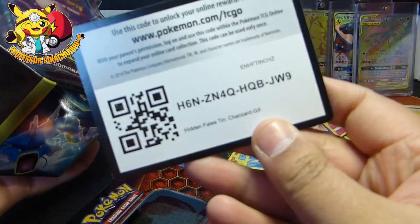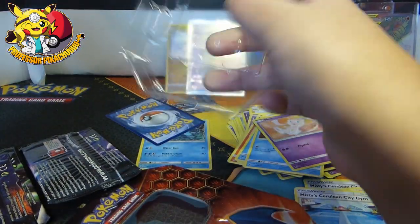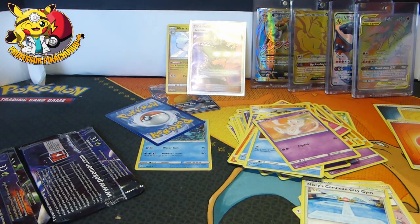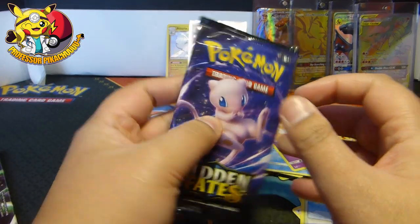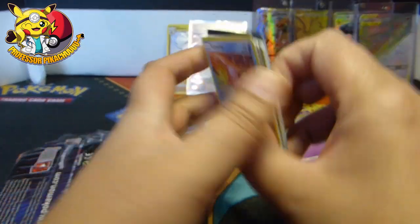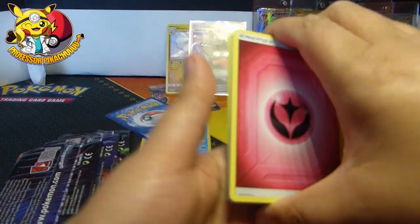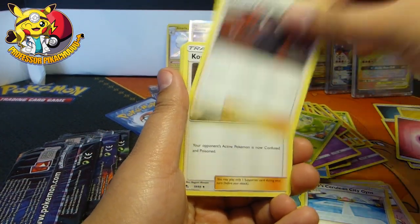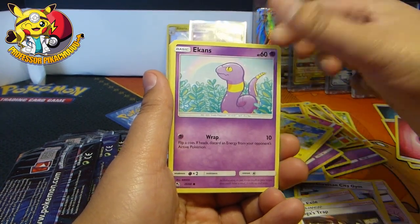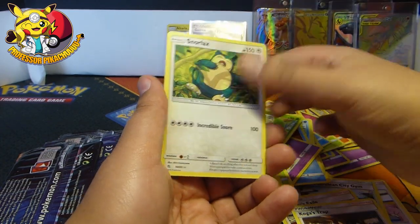Second Charizard tin, code. Right, I think that's it all out. So here we go guys. Code — one, two, three, and four from the back. We have an Energy, a Metapod, Giovanni's Exile, Koga's Trap, Slowpoke, Voltorb, Pikachu, Ekans, Koffing. We've got a Metapod, and a Snorlax.